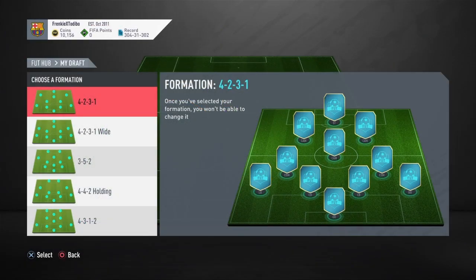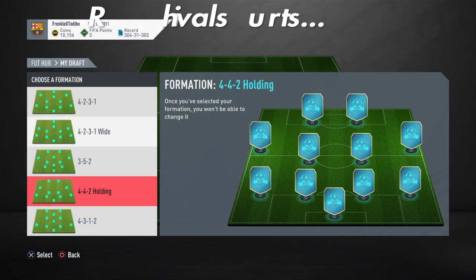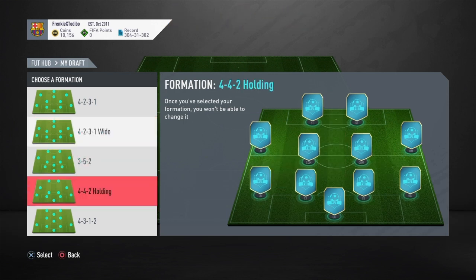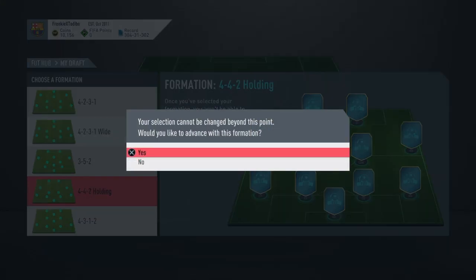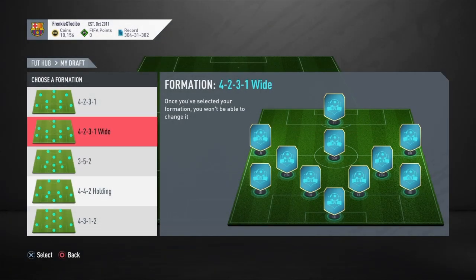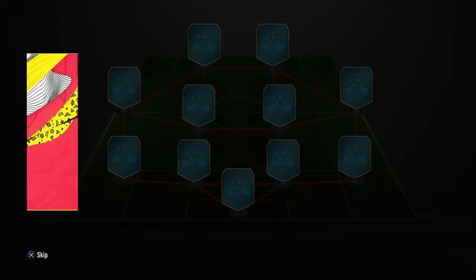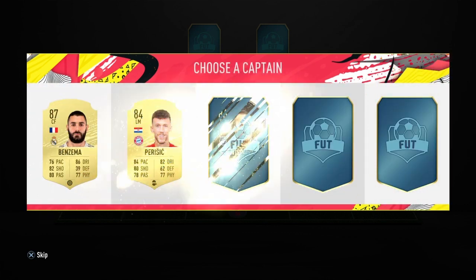I was actually going to go into a game but I want to do the draft. By the way, last time I did a draft I lost. So I actually got to do a draft — we're going straight for the 4-4-2 holding. I don't know though because 4-2-3-1 is the GOAT, but I'm using 4-4-2 holding in my actual team so we're going with a 4-4-2 and we're going to get Ronnie.